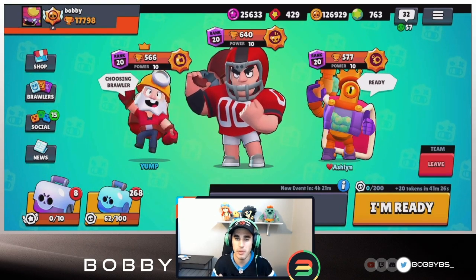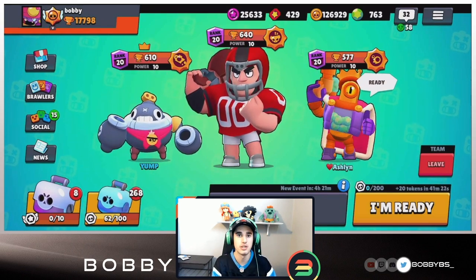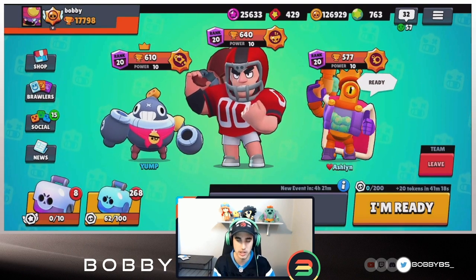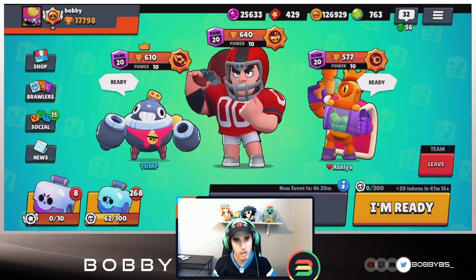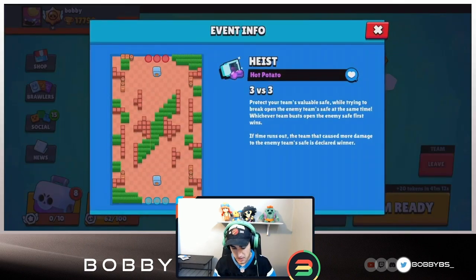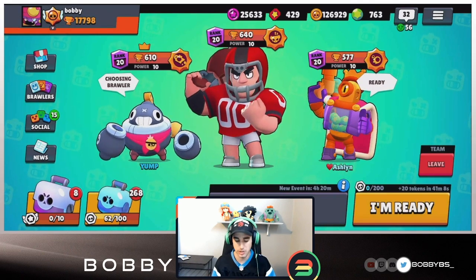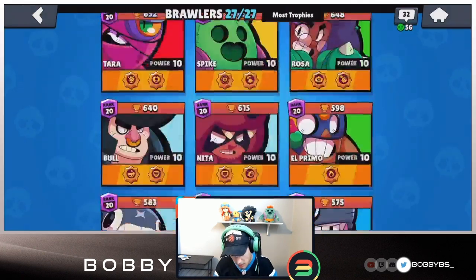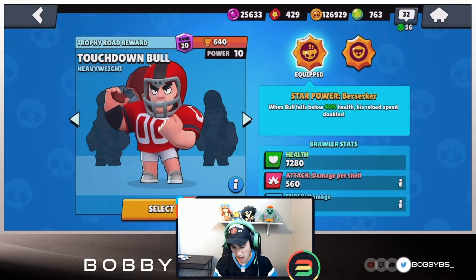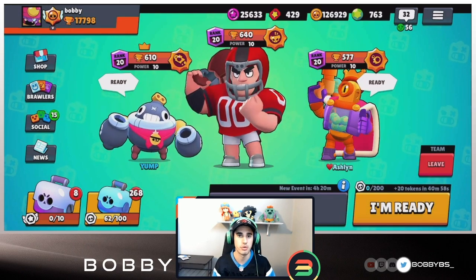What's going on guys, Bobby here, and today we got another dope video. We're gonna be playing some Hot Potato - probably my favorite map in the game, and that's crazy considering it's not a Brawl Ball map. We're not gonna be playing Rico this time; we're gonna be playing Bull. Bull is really good on this map. For the star power, we're gonna use the first one because it's just better in Heist by a landslide. Ash and Yump are gonna be the teammates.